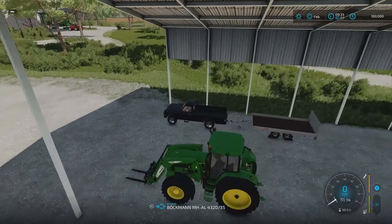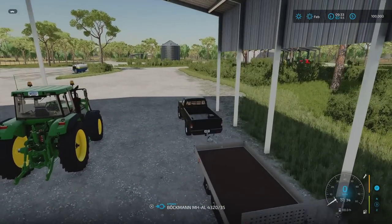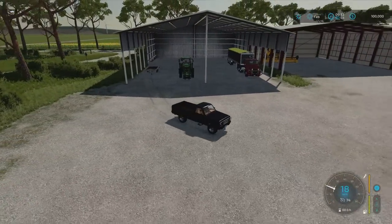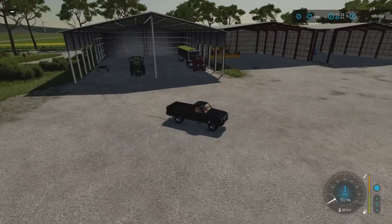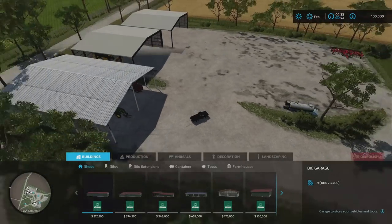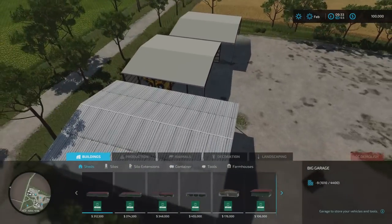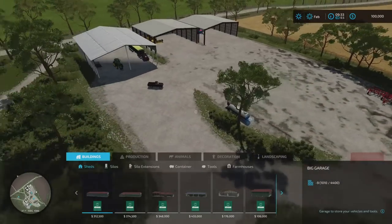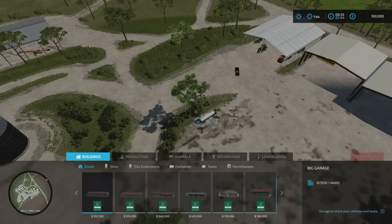We'll grab the pickup as we head just outside the buildings. Now some of the buildings here at the main yard - actually a few of the sheds around are fixed in place. If I go into build mode, a lot of these are fixed in place - they don't come up with blue, you can't remove them. Some of the buildings you can. As far as I can tell, there are no custom mods being put in by the mapmaker.